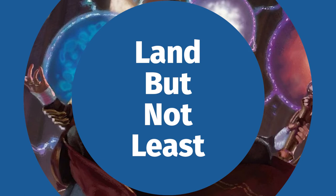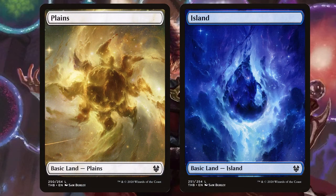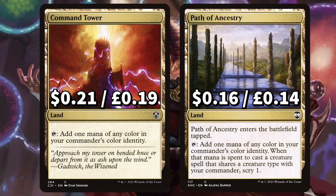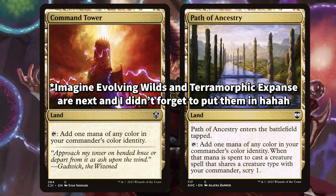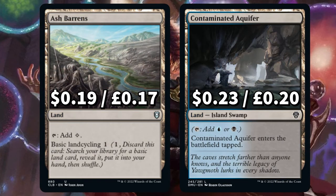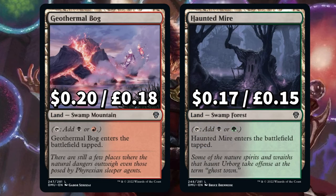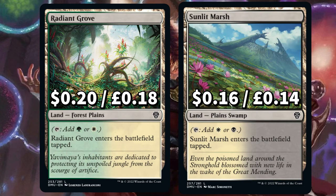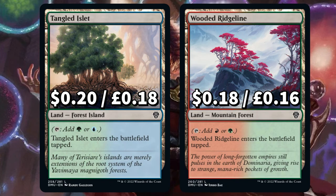Now to round off this budget brew, we're looking at all of those lands. First up, looking at all of those basics — we have five islands and five plains as they take more of that mana spread, then four swamp, four mountain, and four forest to round off that basic bunch. We have Command Tower and Path of Ancestry to both add one mana of any colour in Jodah's colour identity — the path says when that mana is spent to cast a creature spell that shares a type with Jodah, scry one. There's Ash Barrens with that land cycling, and then to finish up we have all of those new cheap tapped dual lands. Jodah is five colours after all and this is a budget brew, so we need to spread out the chance to get all of that mana and get Jodah out on the board as quickly as possible.